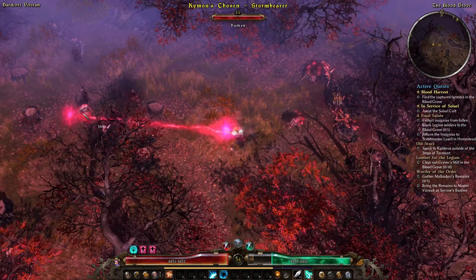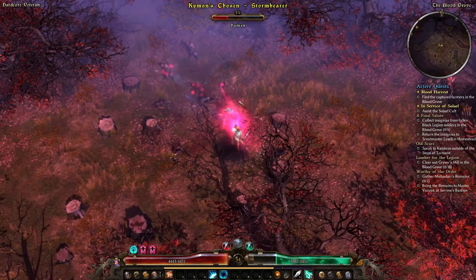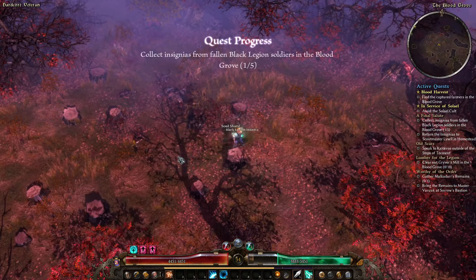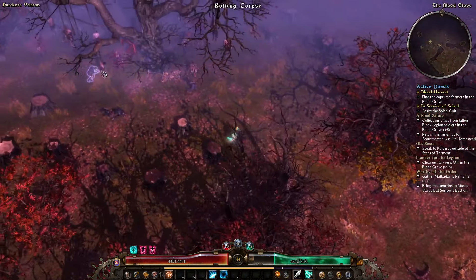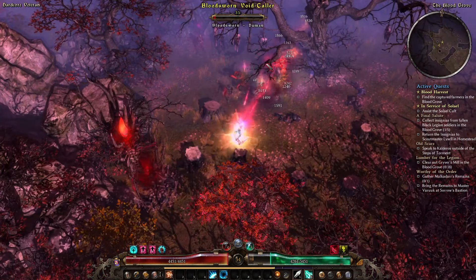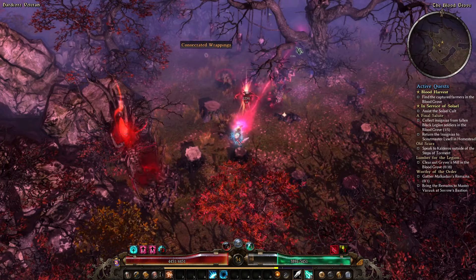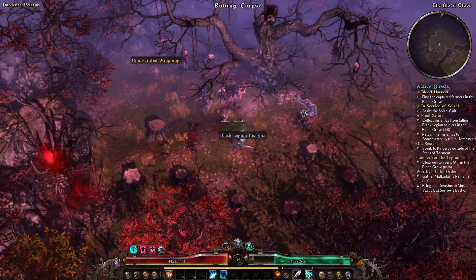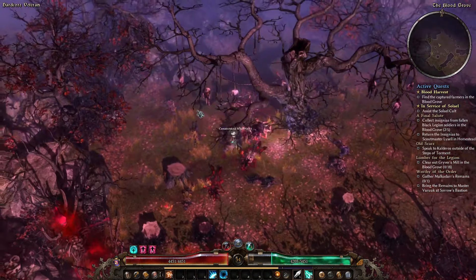Did this get more powerful while I wasn't watching? Or am I just attacking things that are squishy? Definitely not complaining, but this feels a lot stronger than it did yesterday. There's another dog tag on the map. Getting beat up a little bit here — that's alright, we have lifesteal on the beam now. The lifesteal is the main reason why you want this. It's not the only reason obviously, but it's the main reason.